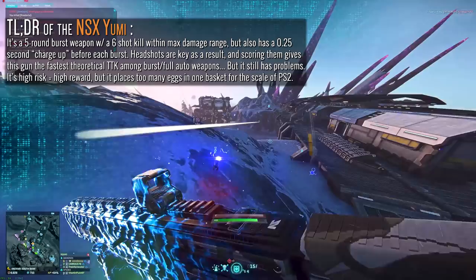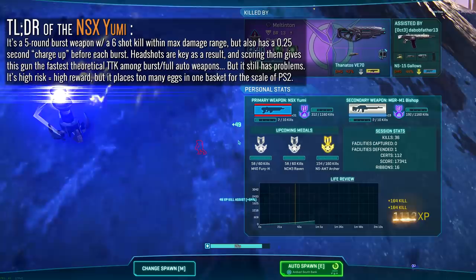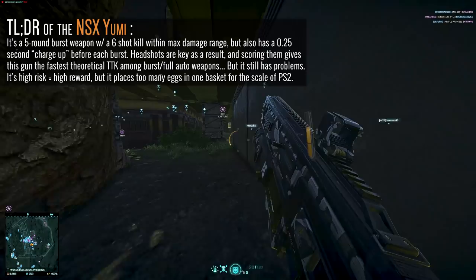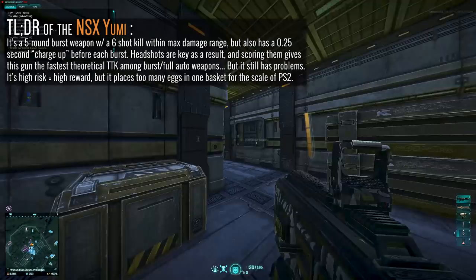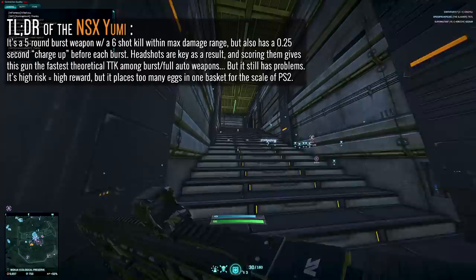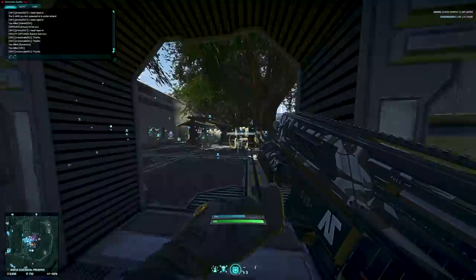If you achieve a one-burst kill, this weapon has one of the fastest time-to-kills in the game, even accounting for other weapons' headshot bonuses. The issue that remains is the lingering threat of missing a round or a headshot in a burst, leaving you to the mercy of that 0.25-second window an enemy can use to fill you with bullet holes. It's a high-risk, high-reward weapon, but I ask myself: why would I take this over anything else that is more forgiving yet still capable of very high-end headshot damage? It's a case of putting all eggs in one basket — a soggy piece of cardboard you just have to pray doesn't break.